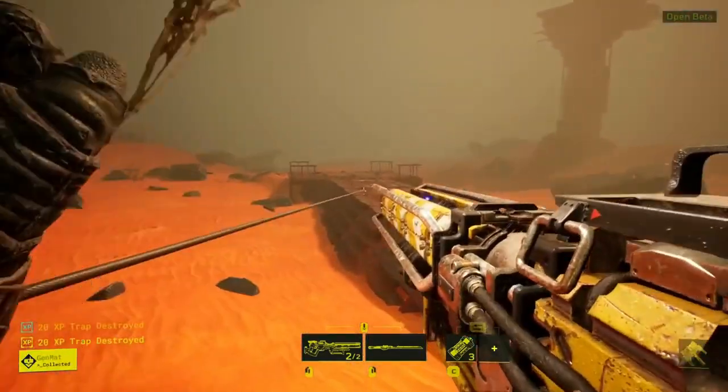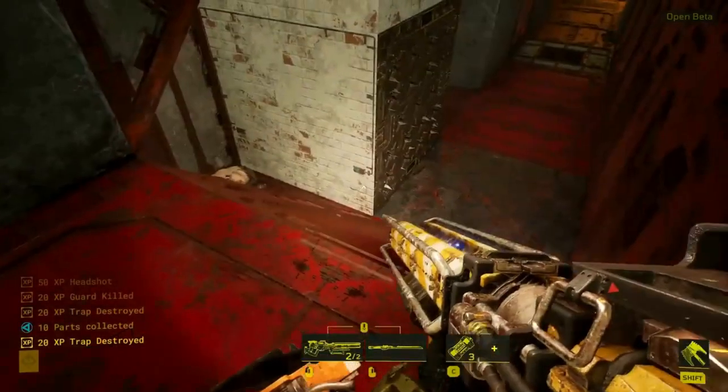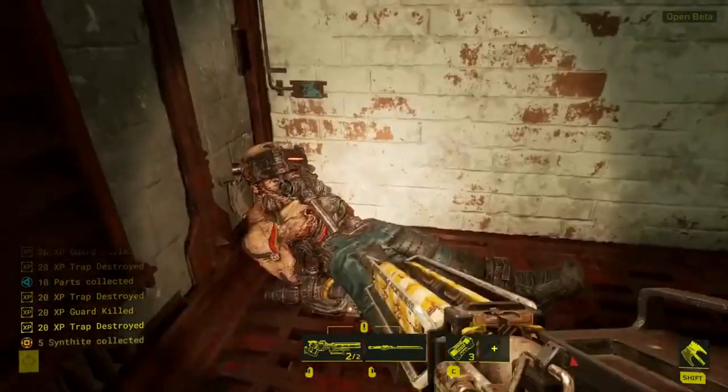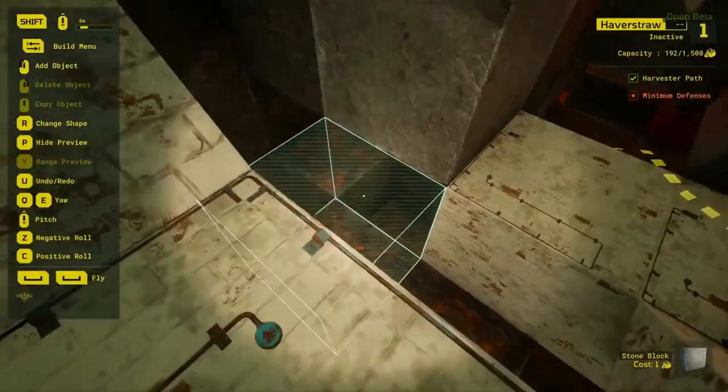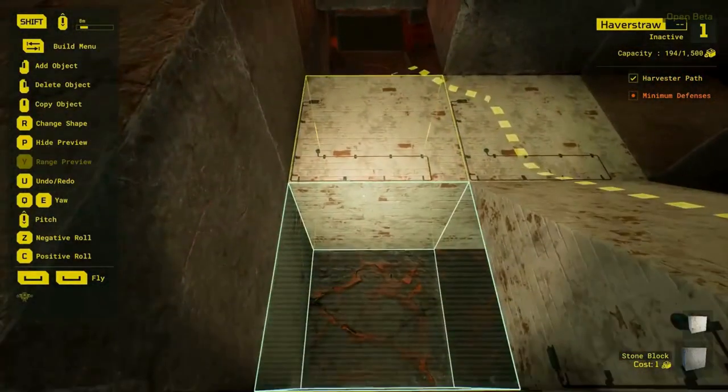Every burial site for outposts in Meet Your Maker starts with extra blocks already in place. If the natural terrain does not inspire you, get rid of the blocks — otherwise you will have less room to work with. Then, with the harvester's path in mind, build walls and tunnels snaking through your outpost that raiders will have trouble traversing.